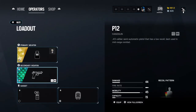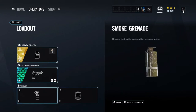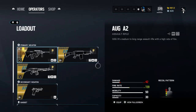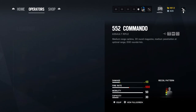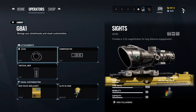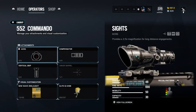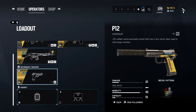Blitz I use smokes — same idea as Montagne. For the AUG I have the compensator. The Commando I use the compensator as well. For the G8A1 I use the compensator. The compensator is a really good all-round option for most guns, like the muzzle brake as well for most operators, to be honest.